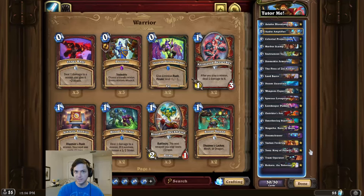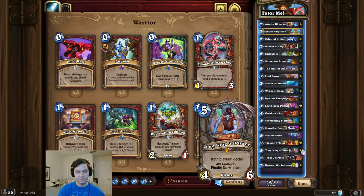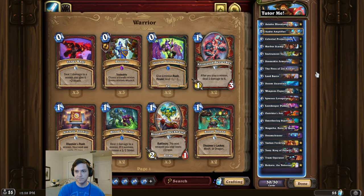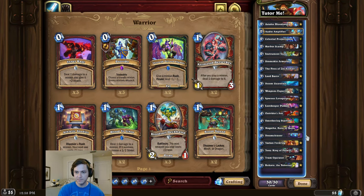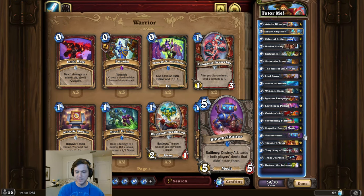Alright, deck intro time, and this time we're steaming mad. The idea for this combo is pretty simple: we're going to play Tony King of Piracy to steal the opponent's deck, then we play the Fires of the Nazari to transform that deck, and finally we play a Steam Cleaner to destroy that deck to win the game.